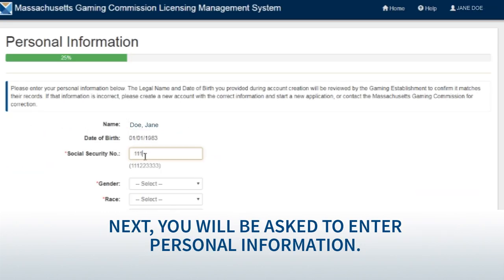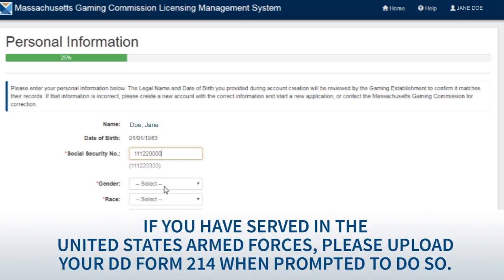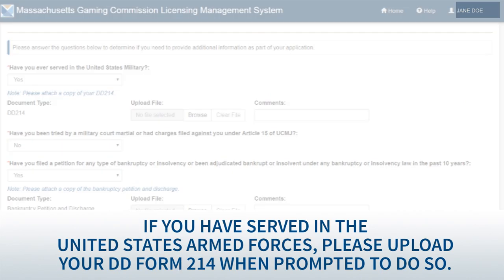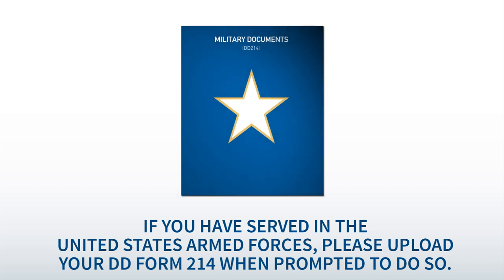Next, you will be asked to enter personal information. If you have served in the United States Armed Forces, please upload your DD Form 214 when prompted to do so.